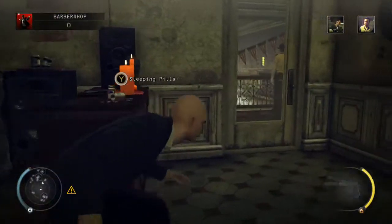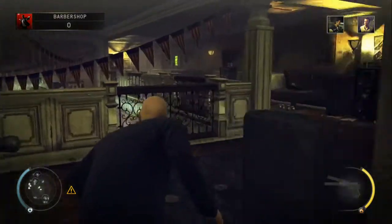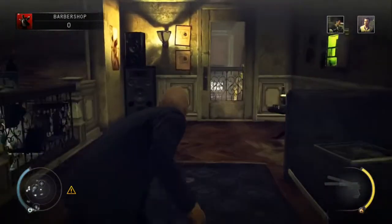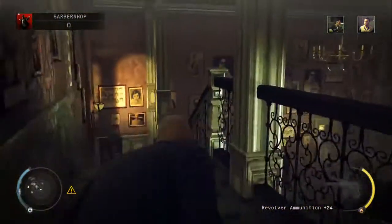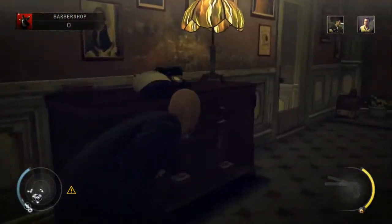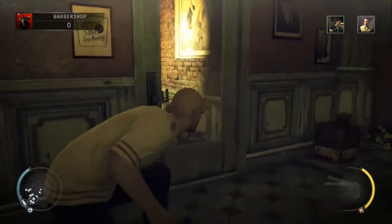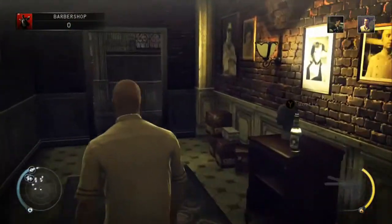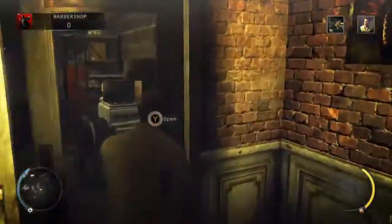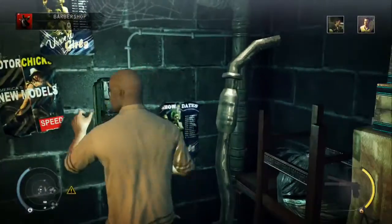Move to the end of this table and wait for the police officer to move across to the left, then move around to the right, straight to the end of the hallway and through that door. Carry on around and down the stairs, pick up the barber disguise off the table, head through the door to the left, and then down the stairs to the right.